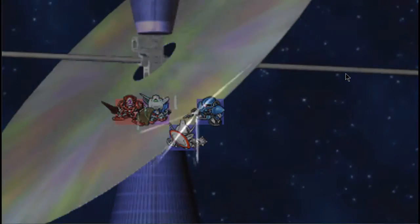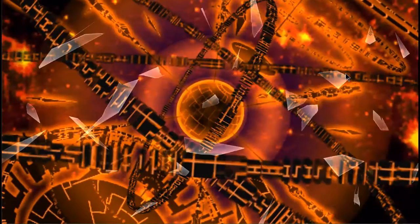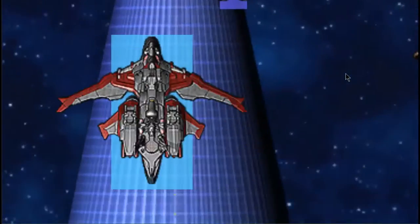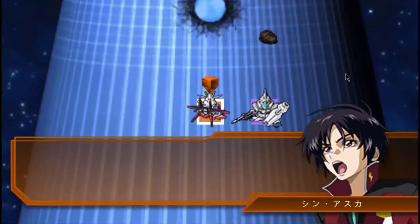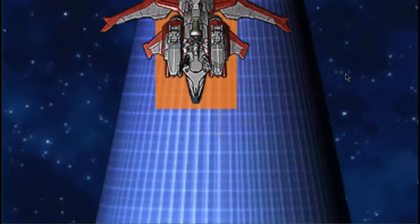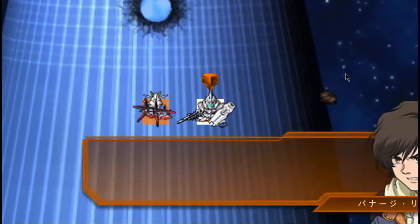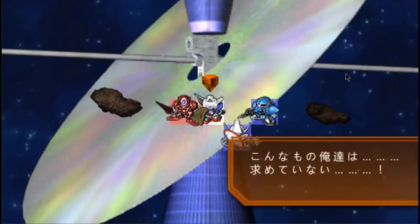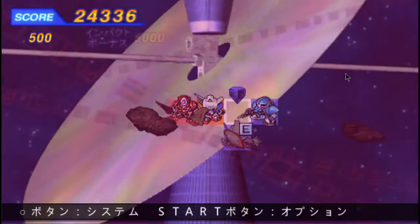And now we are in over impact. Over impact means everybody turns orange. Shin gets angry — specifically he gets angry at us. Finaggia also turns against us, and so does Setsuna. That's not like Setsuna.